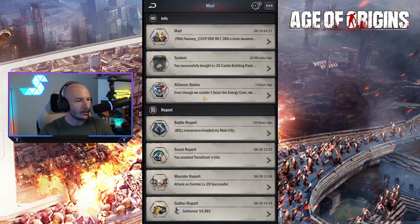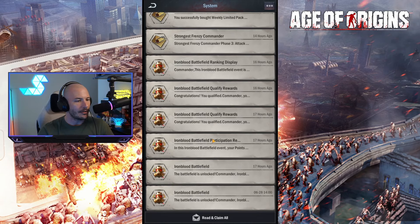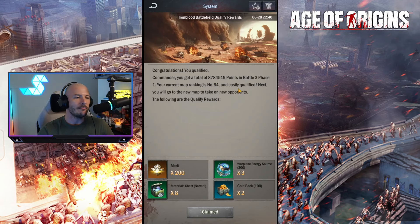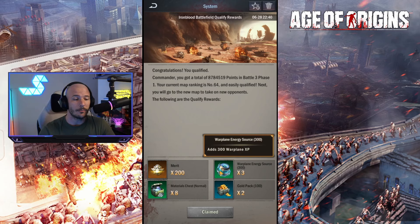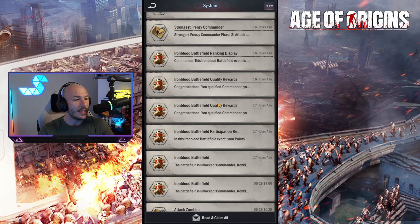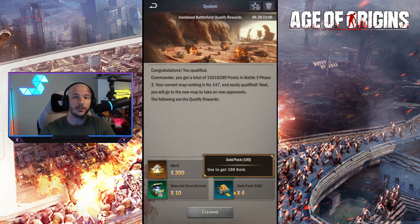Looking at the qualification results — we got 8 million points roughly in phase three and I ranked at number 64, so we got 200 merit there, some extra warplane energy source — that's the XP to level up our warplanes — plus additional gold and materials. Going into the next phase I was at 16 million points. I think you needed about 15-16 million to get into the final phase. I was ranked 147. At that point I was completely out of heals. Got another 300 merit, some extra warplane materials, some extra gold. Not too bad, really — I spent that gold repairing my defenses, so it kind of pays for itself.